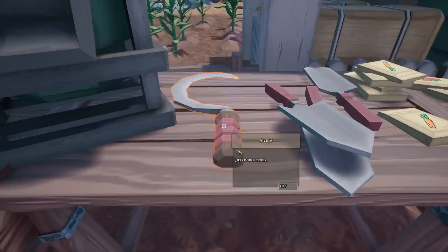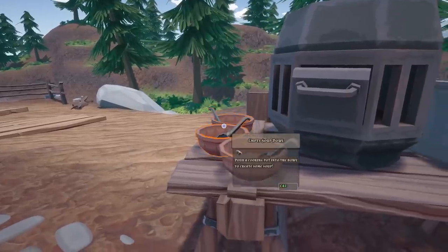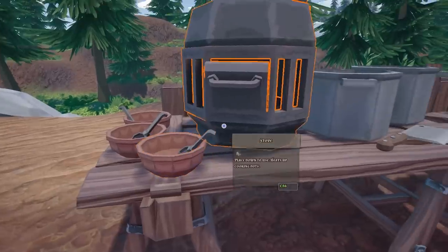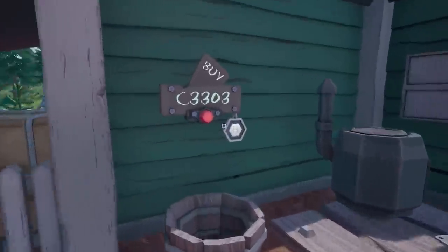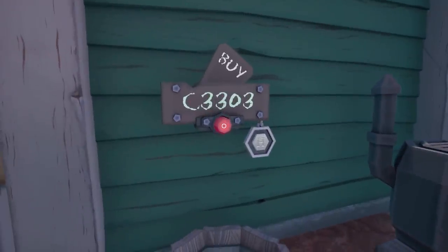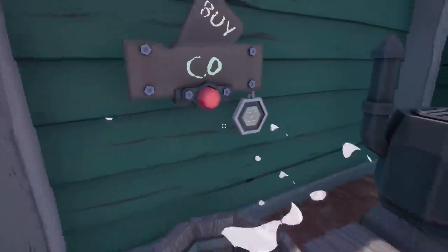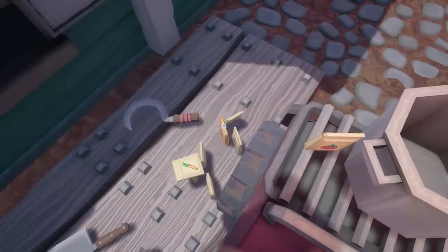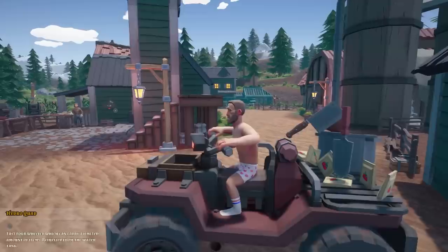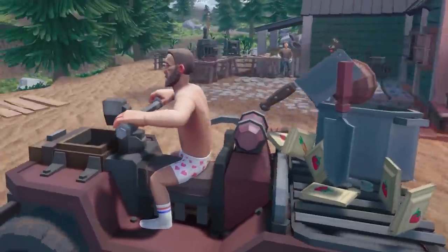We'll buy a sickle to cut down the crops. And in order to make soup, we're probably going to need a soup bowl as well as a stove and a cooking pot. So we'll grab all of that stuff - that's 3,300 squid. So plonk the money in there, press buy. We'll just pick everything up, put it on the quad bike, and take all this stuff to our new location.